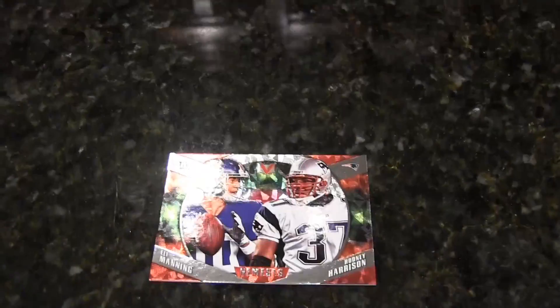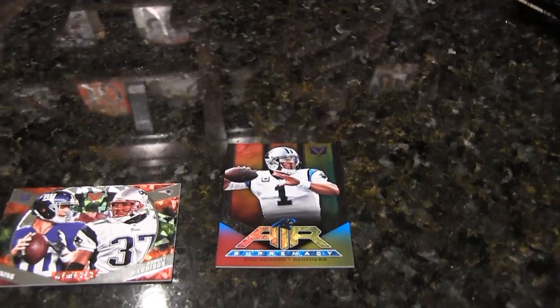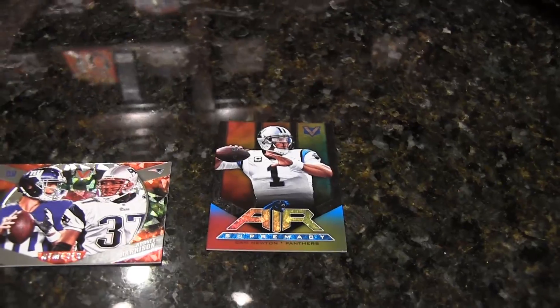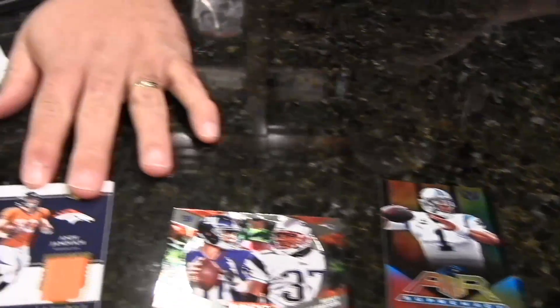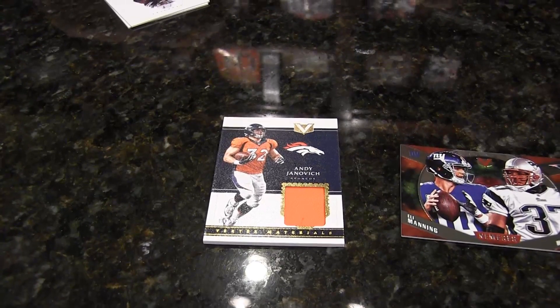I'm out and running here. We got an Eli Manning and Rodney Harrison Nemesis insert — kind of a cool card. I got an Air Supremacy Cam Newton. Andy Janovich — I've never seen one of his cards before with a jersey. Pretty cool.